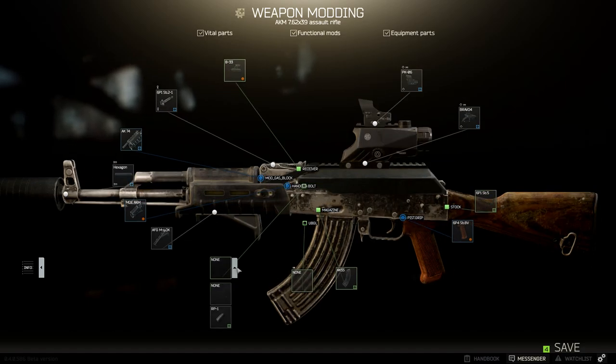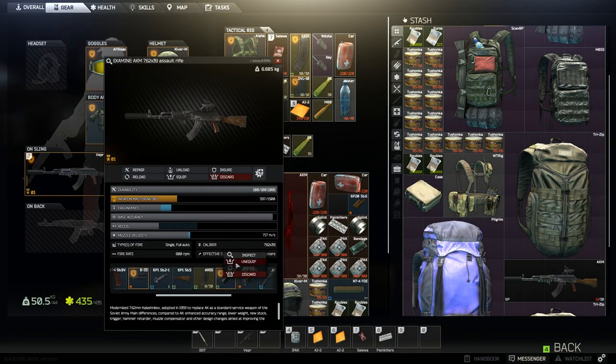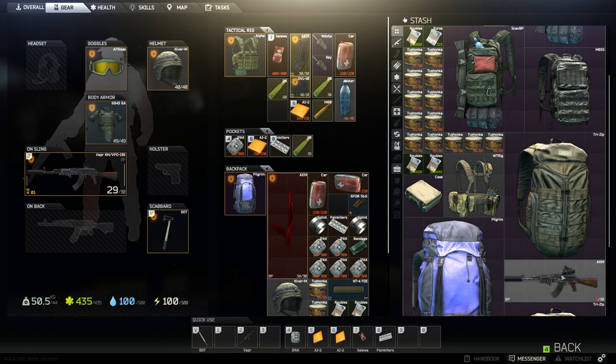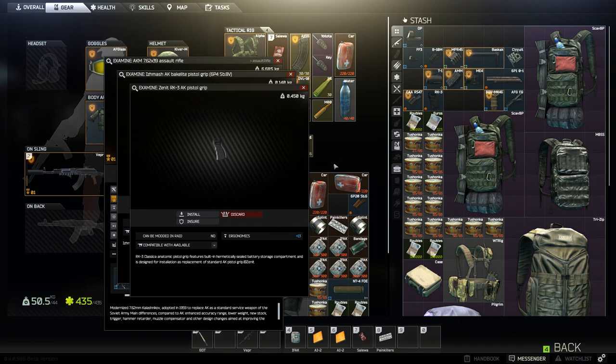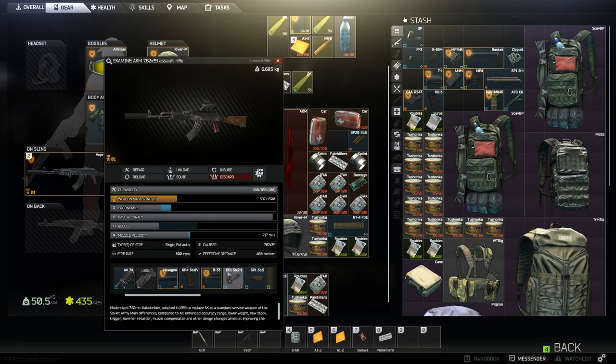I add the bolt all the time. It's really not expensive to buy, and it's gonna give you plus 1 ergonomics. Next thing I do is change the pistol grip. If we check this pistol grip, it's 5 ergonomics — and we check this one, it's plus 13. That's quite a difference. So let's change the pistol grip. You see that we instantly gain 6 ergonomics — that's quite a changer.